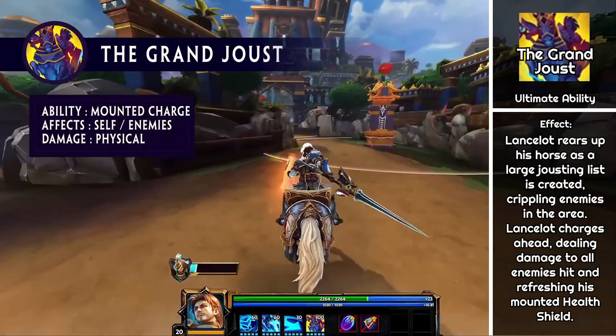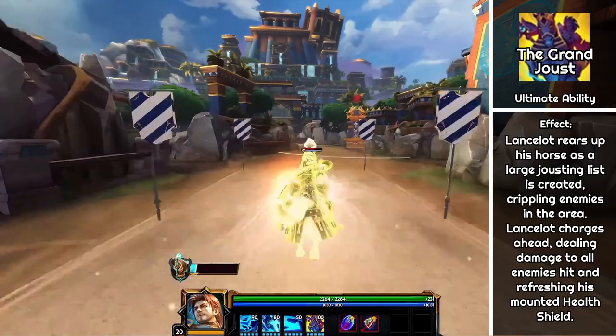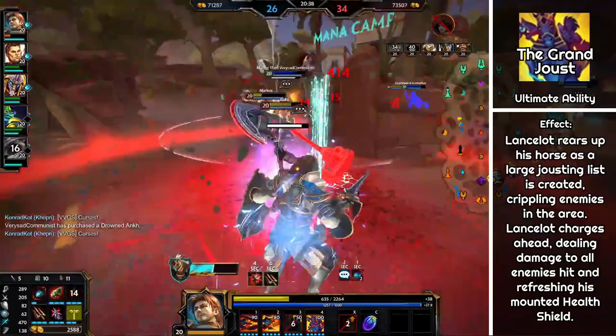Lancelot's ultimate ability is the Grand Joust. You create a long rectangular area that cripples enemies for 3 seconds as you mount up, gaining your full maximum shield immediately. You then charge forward at maximum speed dealing damage to anyone hit while being CC immune yourself. As your ultimate ends you remain mounted, although using the first two mounted abilities will put your third ability on cooldown.